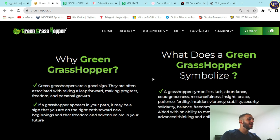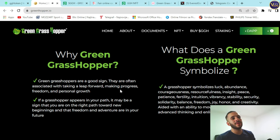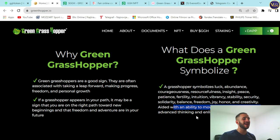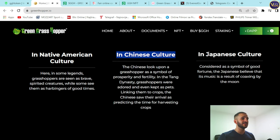Why 'Green Grasshopper'? Green grasshoppers are considered a good sign, associated with taking a leap forward, making progress, freedom, and personal growth. If a grasshopper appears in your path, it may signal you are on the right path toward new beginnings. The grasshopper symbolizes luck, abundance, courage, patience, and inner peace — with an ability to move forward, suggesting advanced thinking and enlightenment. The website covers symbolism across Native American, Chinese, and Japanese cultures.